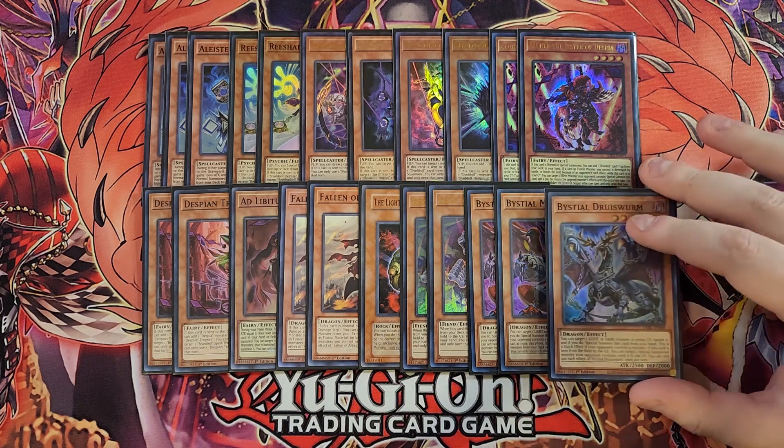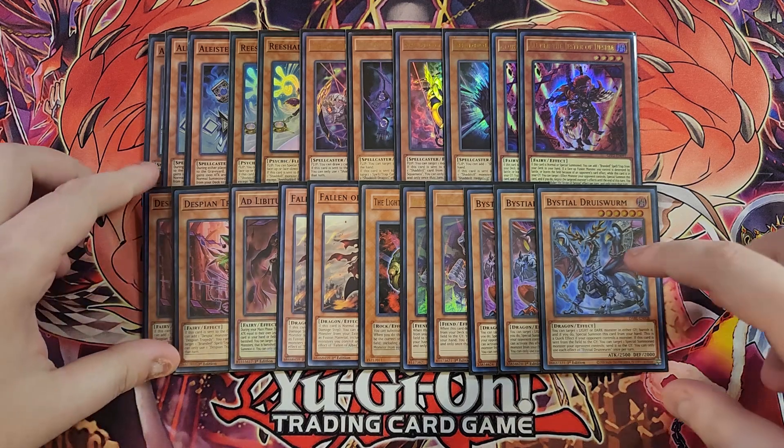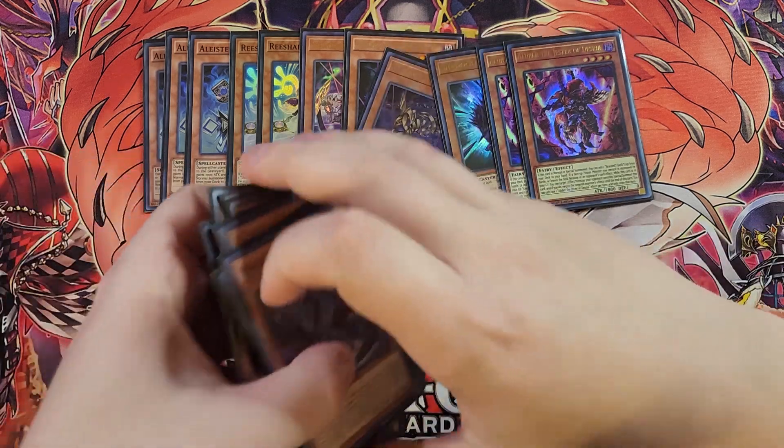We then play a single copy of Druid Swarm to search off the copy of Magnemute. This card is really good for spot removal, because if this card is sent from the field to the graveyard, you can target a special summoned monster your opponent controls and send it to the grave. That's it for the monsters.